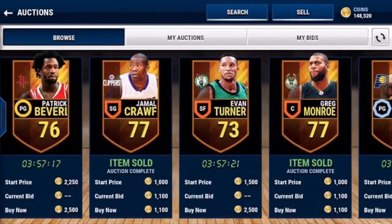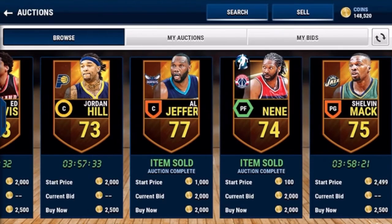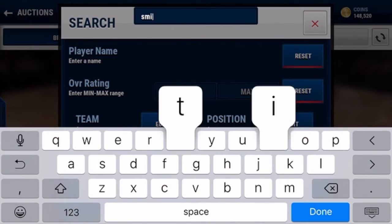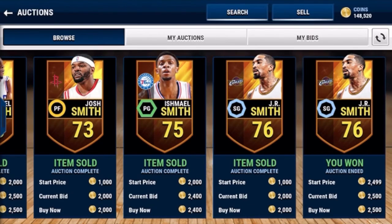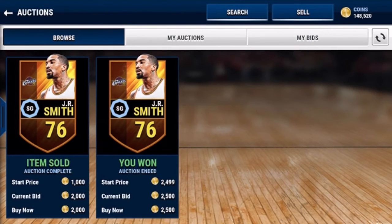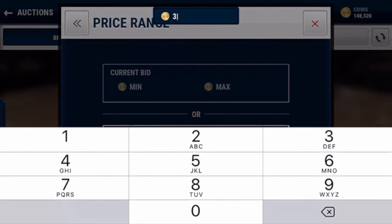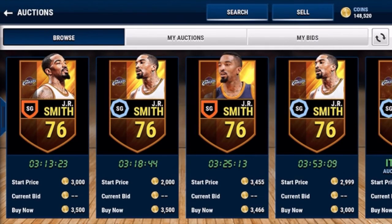So I bought JR Smith for 2,400. He's not currently selling at 3,500, but I could sell him for 3K — that's only like 500 coins profit. But if you do this multiple times, like 10 times, that's 5,000 coins, and it's easy coins on top of coins.